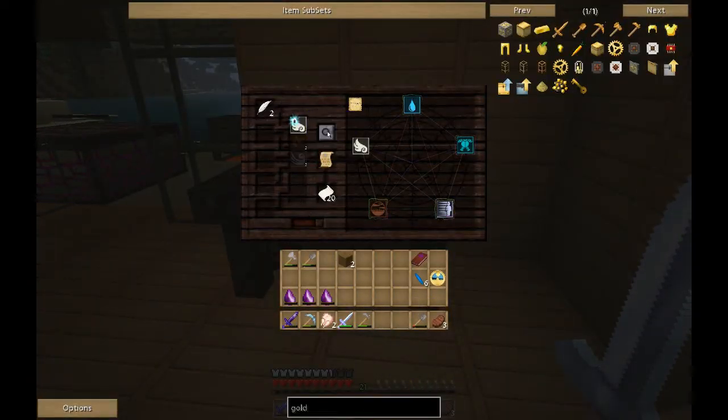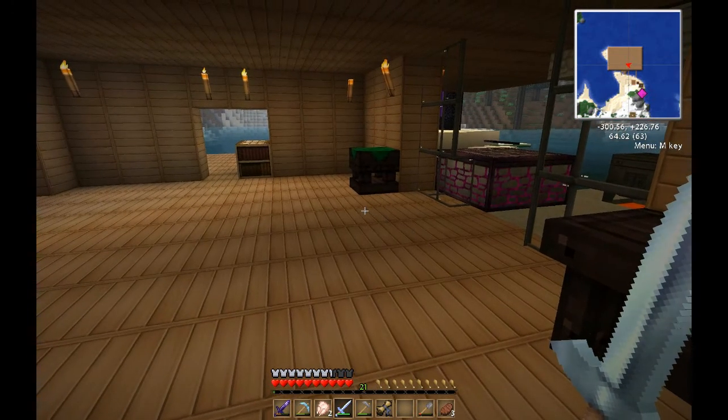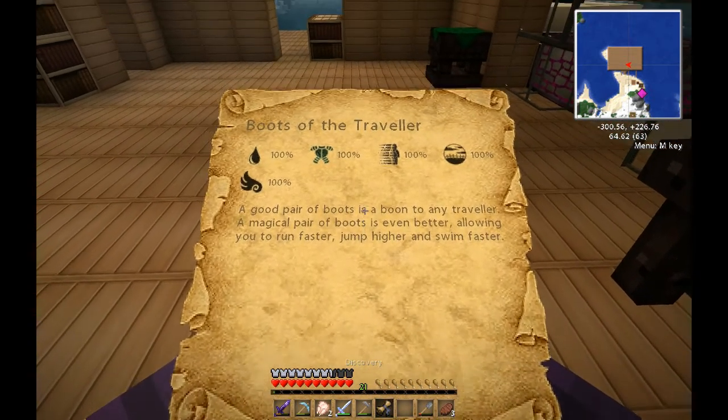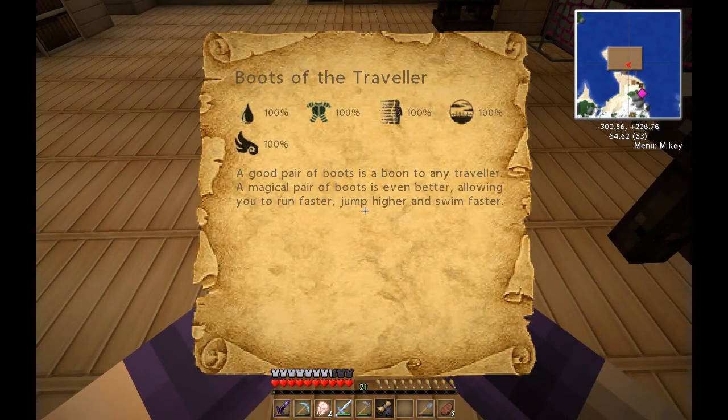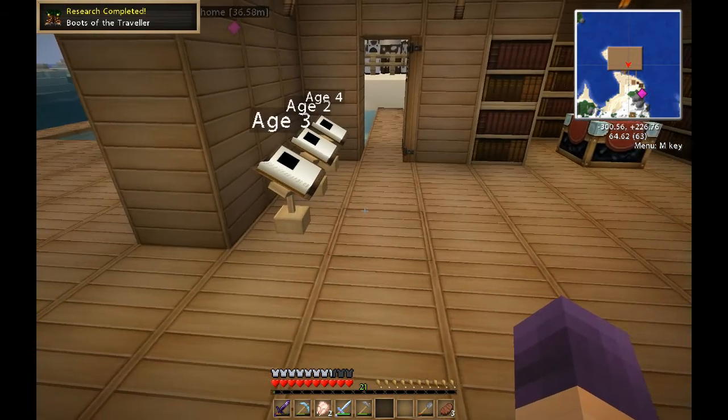One more feather and — yes! We hit 100%! We've discovered Boots of the Traveler! 'A good pair of boots is a boon to any traveler — a magical pair even better, allowing you to run faster, jump higher, and swim faster.' Right-click and the research is done!